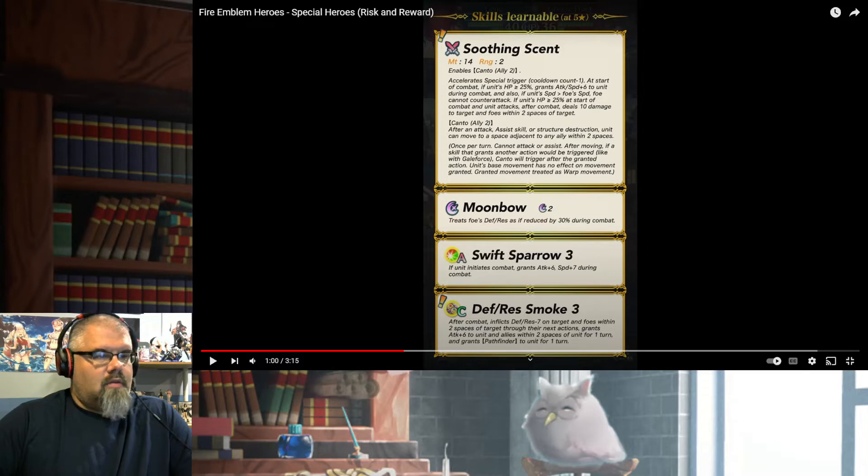If unit's HP is greater than or equal to 25% at the start of combat and unit attacks, after combat, deals 10 damage to target and foes within two spaces of target. So it has slayer effect, Swift Sparrow — that's Water Sweep. And Savage Blow. The weapon is looking kind of nice.